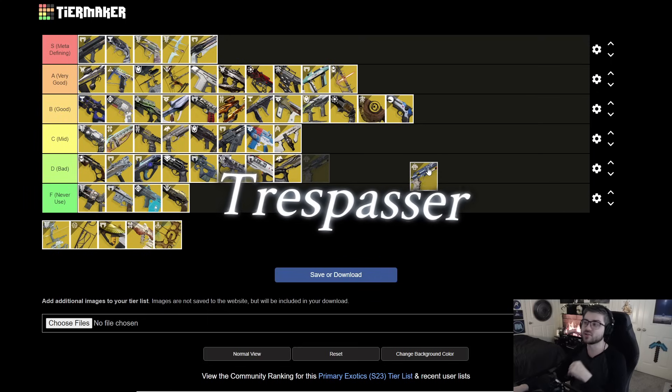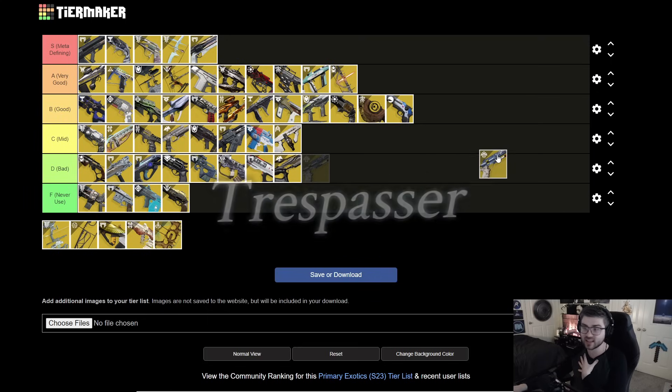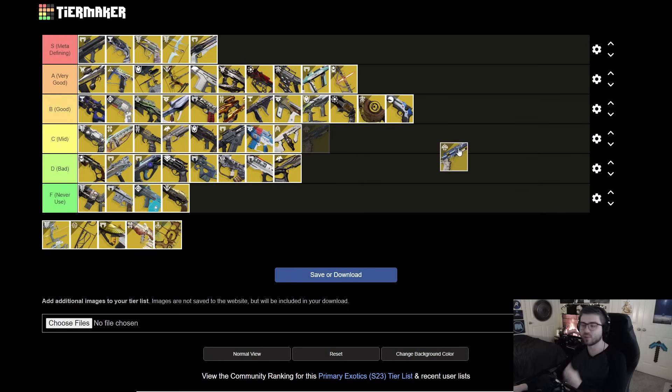Next is Trespasser. It's another sidearm and one of my favorite exotics from D1. You can proc Unrepentant and just keep chaining it over and over again — it can absolutely slay in ad-clear scenarios. But if you're taking Trespasser you're missing out on something like Sunshot, which is just a way, way better ad-clear weapon. If you build into Arc it can be okay, but it's C tier — a decent ad-clear option that doesn't really specialize in anything.